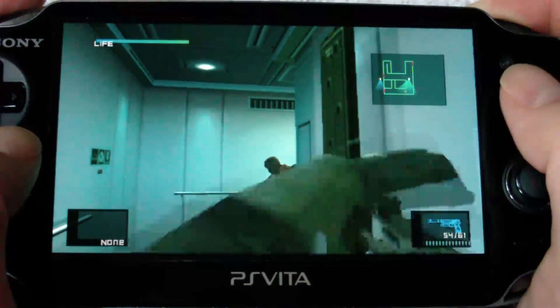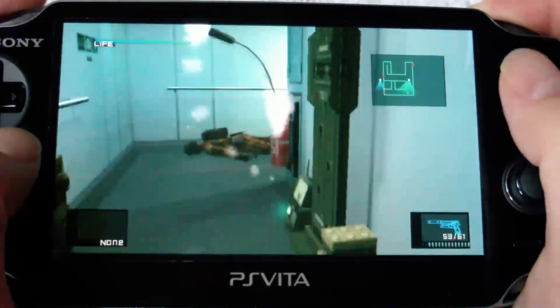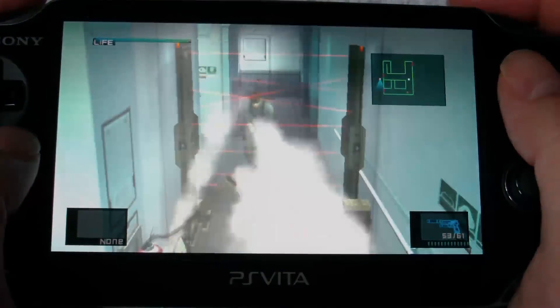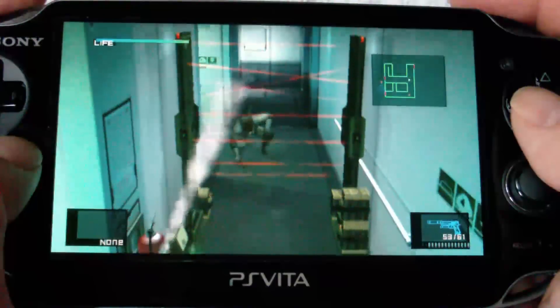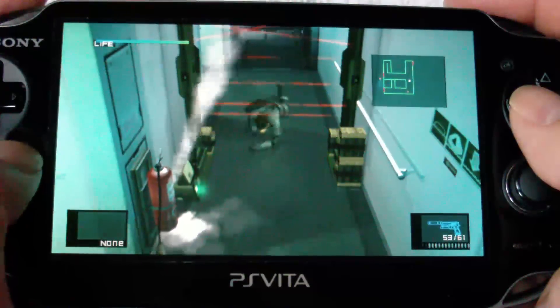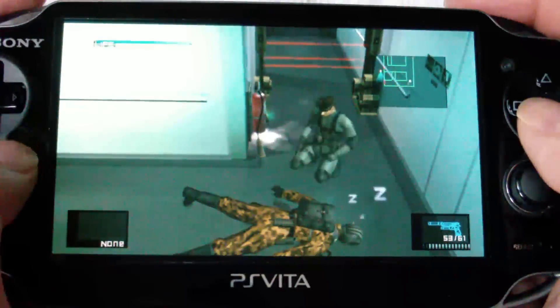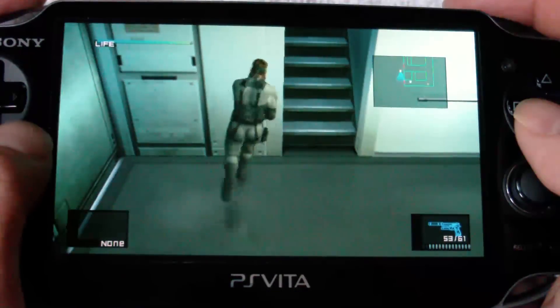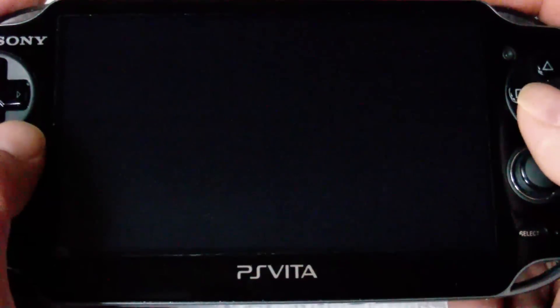This guard has no peripheral vision whatsoever, so we're able to get a nice headshot on him - one shot, no problem. We shoot the fire extinguisher, which exposes the red infrared laser lines so we can see them, and of course we can climb right under them, absolutely no problem. We move up to the bridge level completely undetected, which I'm very proud of.